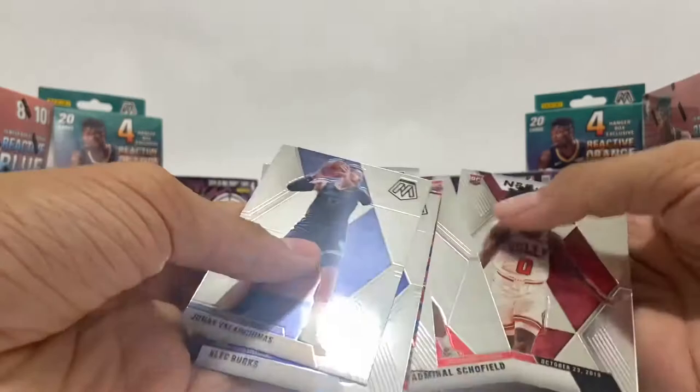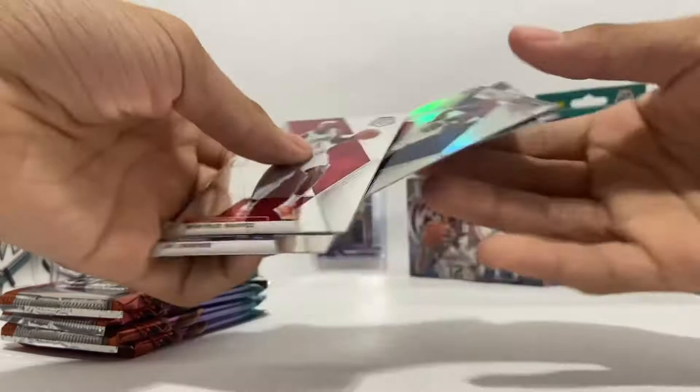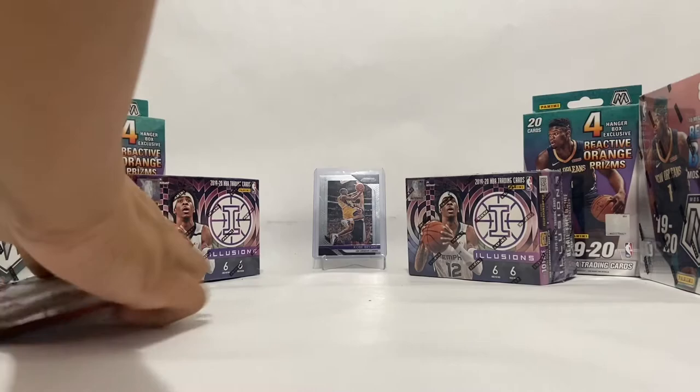Starting off this next pack we have Montrezl Harrell, Jay Crowder, Jimmy Butler, DeJounte Murray, Eric Paschall — got a flip again — Tacko Fall, Tyler Hero, and John Stockton. Alright, let me get into the next ones — we have four packs left.